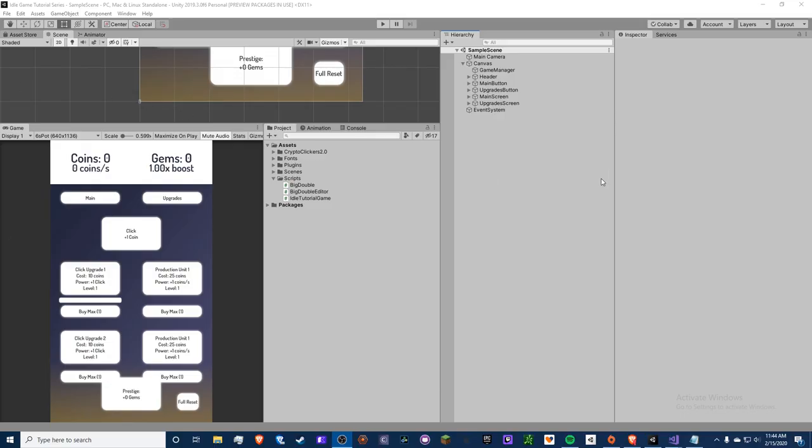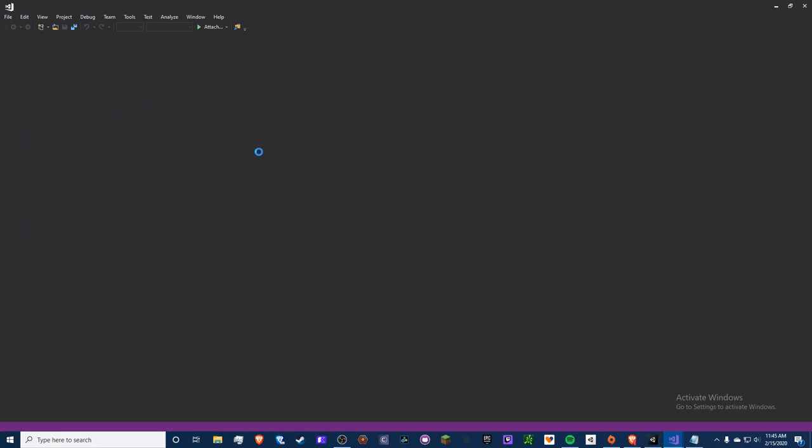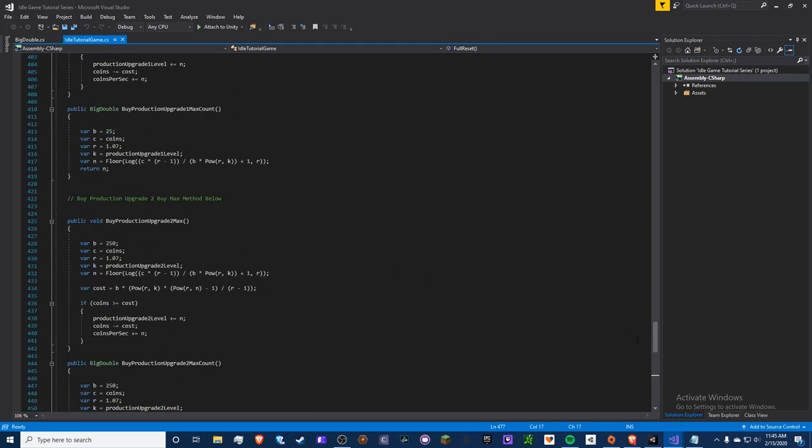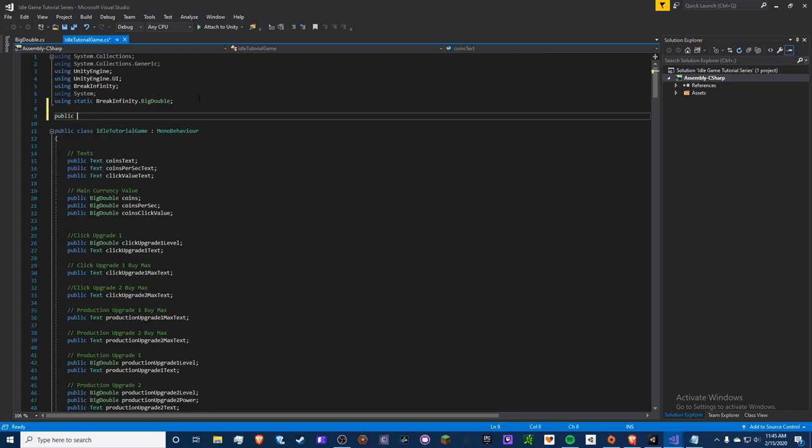Hello guys, it's Crypto Grounds here. Welcome back to another idle game tutorial video. Today we're doing an advanced save and export/import system, and it's going to be a lot of work. Just be aware this is going to be a boatload of stuff and you're probably going to get some errors, so pay close attention to what I do.